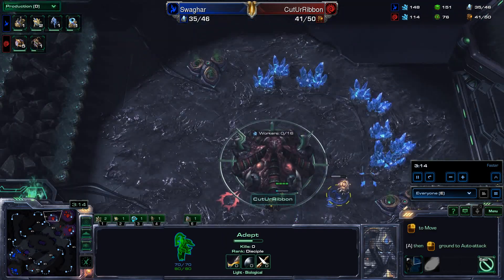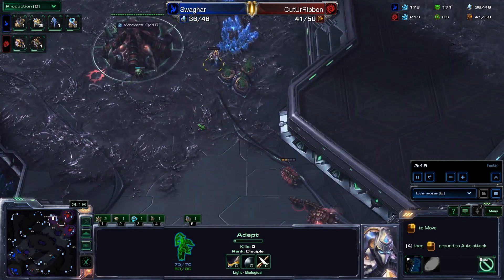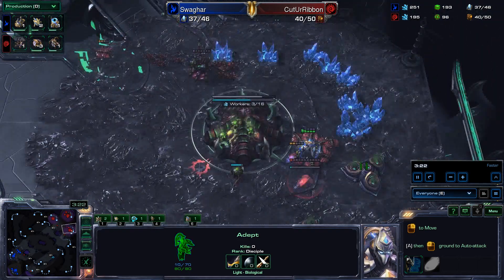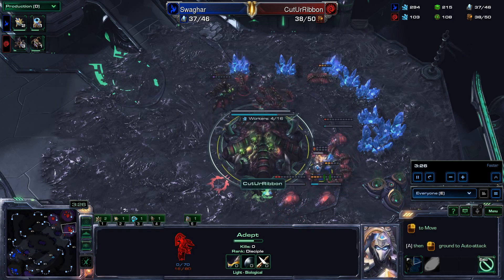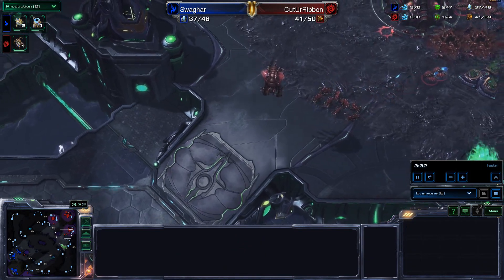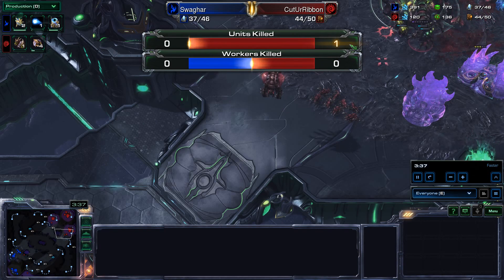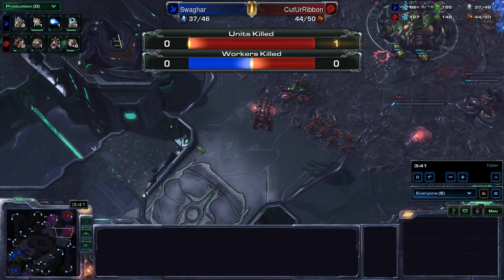An Adept did show up trying to kill some drones just now spawning. The Psionic Transfer goes somewhere — getting surrounded by drones. Queen, help out — you have DPS, get in there! Can the Adept survive before the Psionic Transfer? No, does not happen. No workers killed — I think one Ling was killed there. Swagharr didn't kill anything with that Adept? Ouch, that is a rough opening.